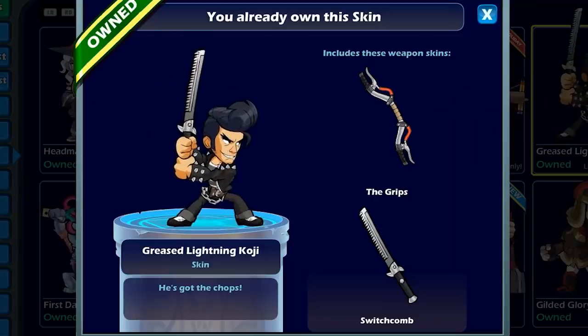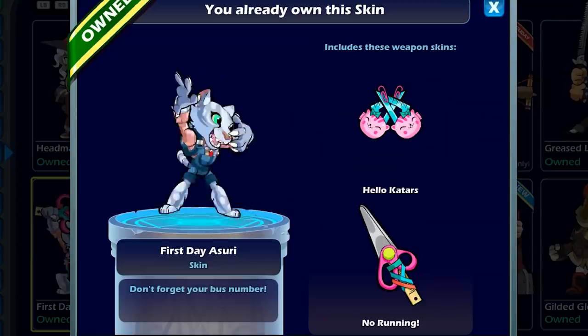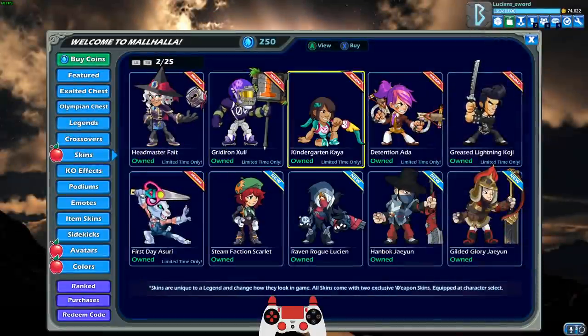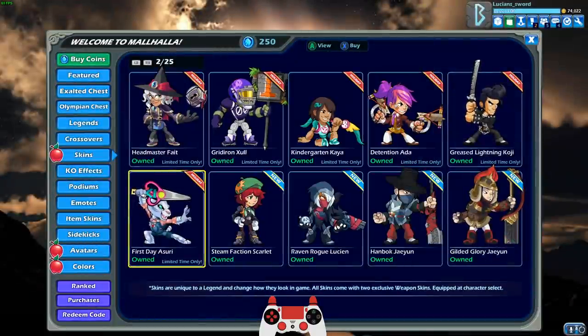And then we have Grease Lightning Koji, just going back in the day school. And then First Day Azuri. This one I love too. This is also like... if Kindergarten Kaya, then this one should be pre-K Azuri. So that's it. That's it for Back to School. So there's quite a few.